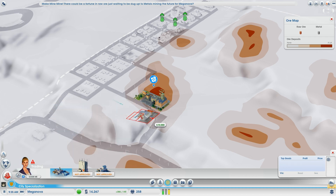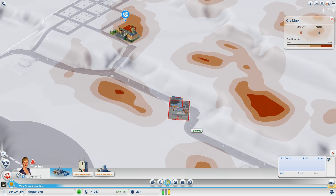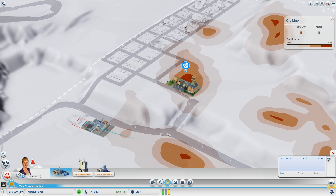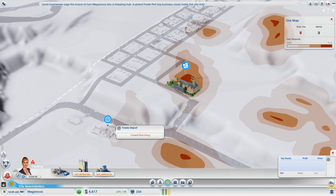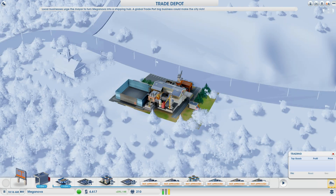Once the mine is down, we've saved enough to buy a trade depot. We want to put it near a highway, but the ore mines are around the highway so there isn't a perfect spot. I'll put it in an area where there isn't much ore — both the mine and the depot are going to take a while to hire workers.